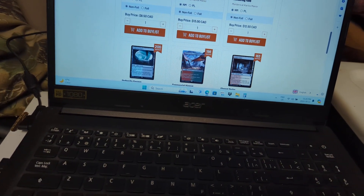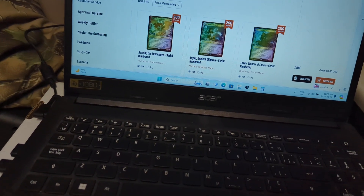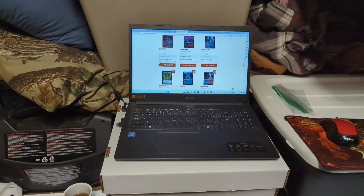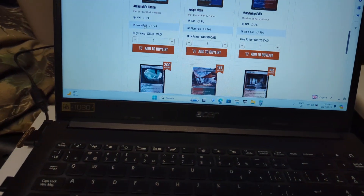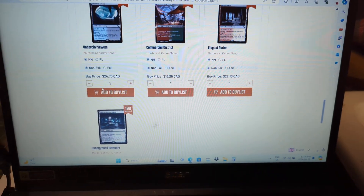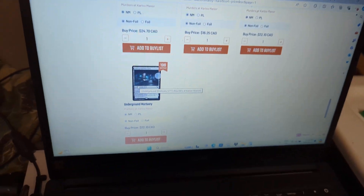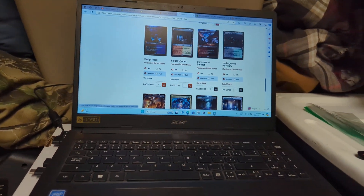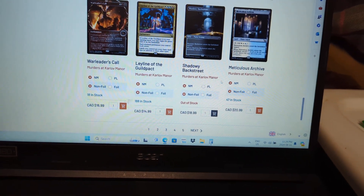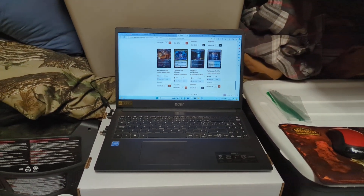If we're looking to trade towards more booster boxes, we'd use the trade credit price. For the Undercity Suitors they give like $25 trade credit, and $22 for some others. They sell them for around $28 to $30 though, which is actually higher than they're usually worth. For the Aether Hub it's like $15, they're giving $12.50, so you'd get roughly what you could sell it for on eBay minus fees.